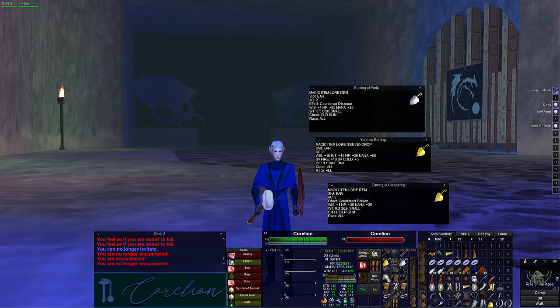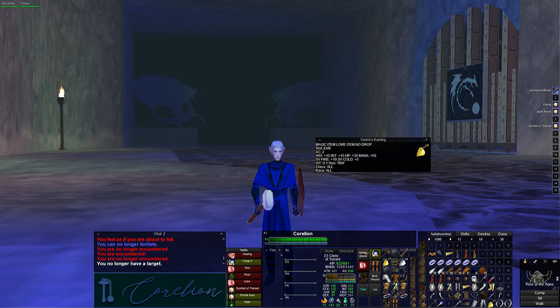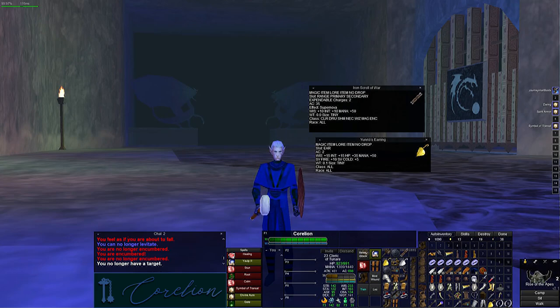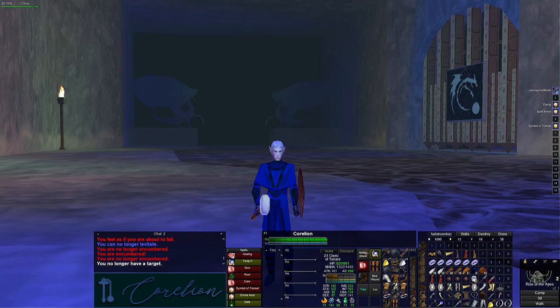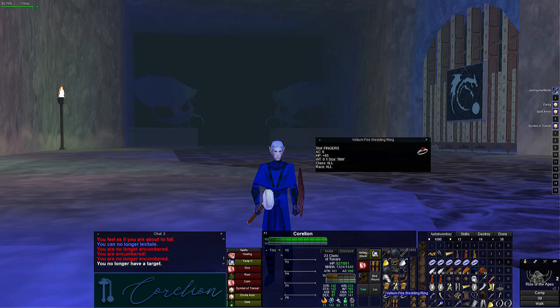Going from top to bottom: I have the Iron Scroll of War off the statue — I got this because it has 50 mana and 35 AC, which is a lot. You never want to click it though, because it's instant and consumable — it goes away after you've clicked it twice. For rings I just have normal Villiam rings; I want to upgrade those at some point. For shoulders, until I can get the Weight of the Gods, I have the Barbed Dragon Scale Pauldrons.